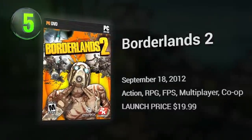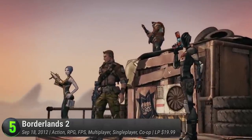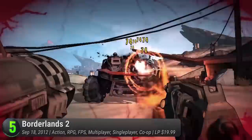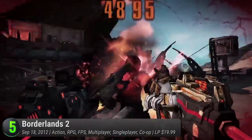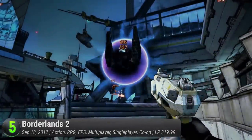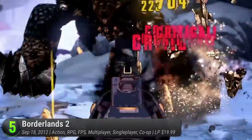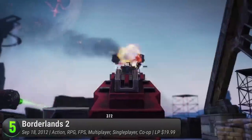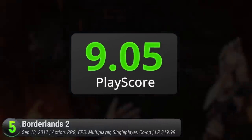Borderlands 2. The irreverent cel-shaded FPS welcomes you back to the steampunk world of Pandora. And if you thought the first one was an epic success, their second title is a worthy surprise that walked the series into the genre's hall of fame. Fixing the mistakes of the original and improving on all fronts, Borderlands 2 comes back with a whole new story, upgraded class system, and a whole array of exciting randomly generated loot. To top it all off, its dark and gritty narrative provides a fitting backdrop to its signature humor. Garnering critical praise, a marked success, and a Game of the Year award, it has a PlayScore of 9.05.